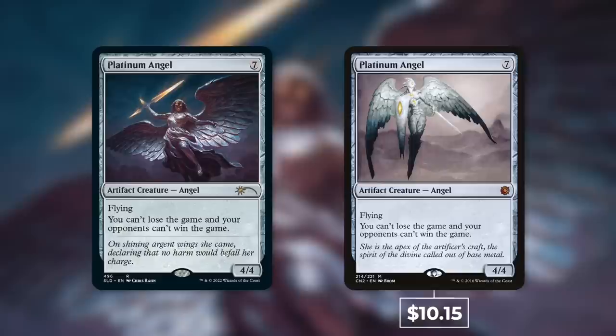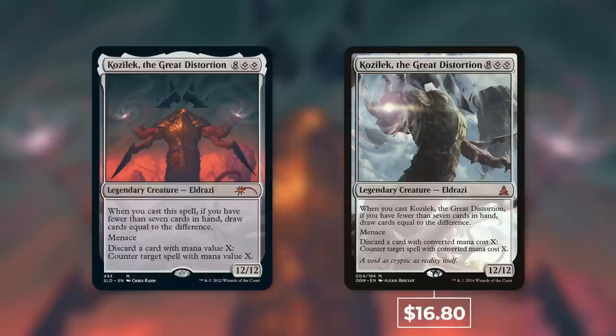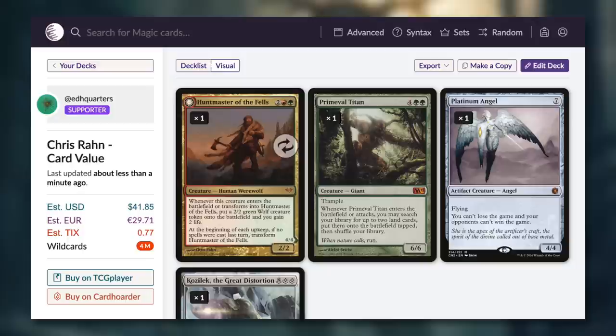Next up is Platinum Angel — I love that art, it's kind of demonic and creepy but also angelic. $10.15 is the cost of the base version, basically right around the same lines as Huntmaster of the Fells. And the highest priced card out of the base versions for this Secret Lair is Kozilek the Great Distortion — an expensive Eldrazi, go figure — at $16.80, more than twice the average we'd expect.